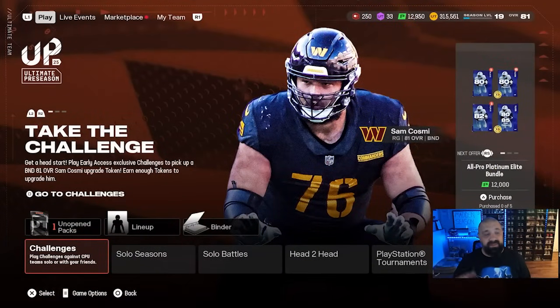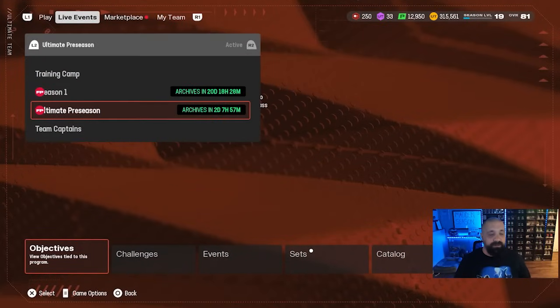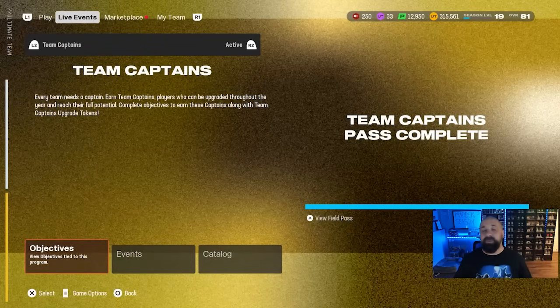If you're new to Madden Ultimate Team, the Team Captain Field Pass is something that will be around for the entire year. It's basically a way to obtain free players and upgrade them for free throughout the year, mostly via objectives and collectibles. If you go into your field passes and go down to Team Captains, you have five available players right now.